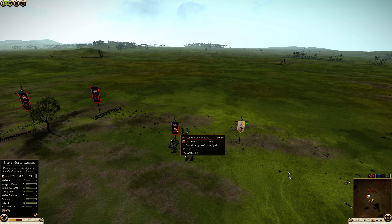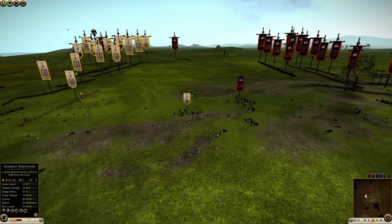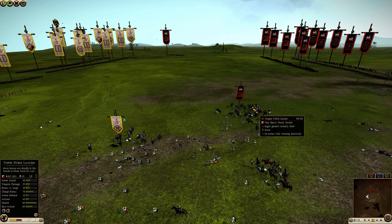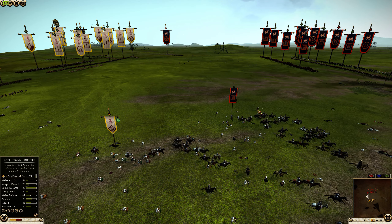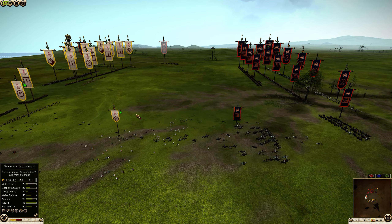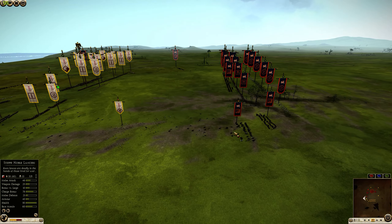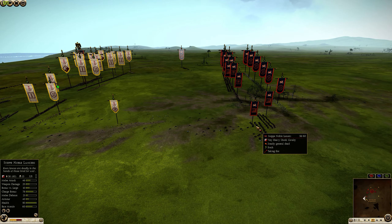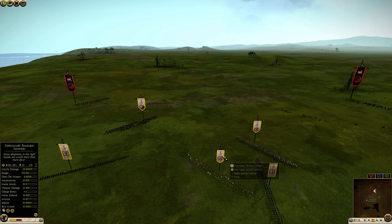Danko rushes in with his Step Noble Lancers, trying to do some damage to the Late Libyan Hoplites. But when they are spread out like this, they're going to get a Bracing Bonus, making it very difficult to attack the unit effectively. It's a bit of a bug — the bonus just magically appears on the unit even though it's spread out like crazy. The Step Noble Lancers took a bit of damage on the disengage.